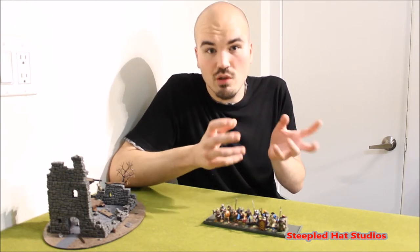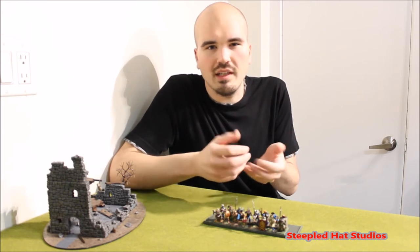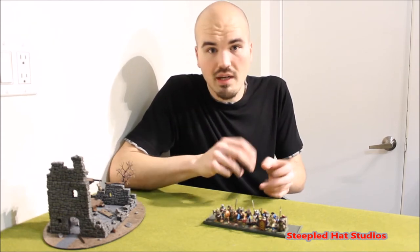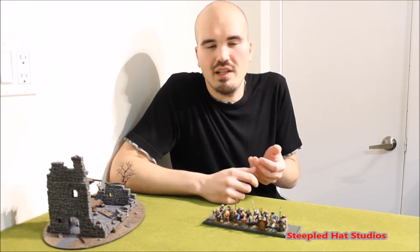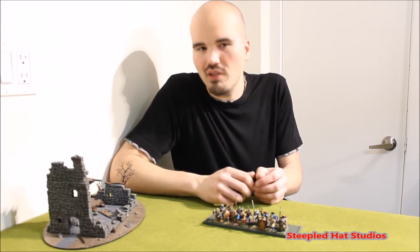I thought this would be a nice chance to show some viewers how charges or moving around in Hail Caesar works. A few people on a Bretonian forum that I follow, the Roundtable of Bretonia, were asking if I could show some mechanics in Hail Caesar. So I figured this is my chance. I've got a bit of a setup here and we're just going to walk through some different scenarios and situations that might come up playing as or against the Republican Romans, or any army that uses small unit sizes.